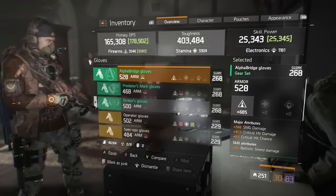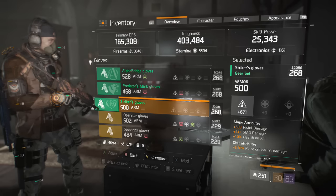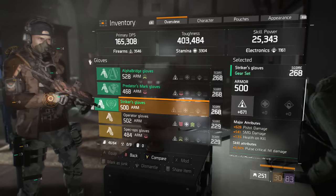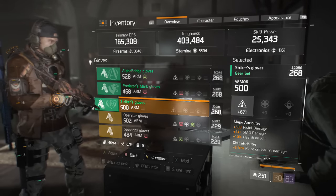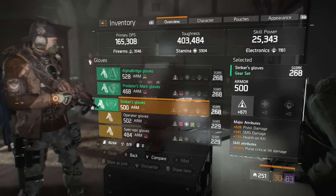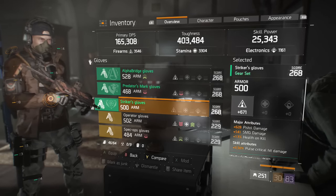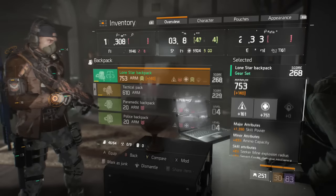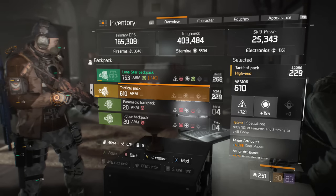On the gloves, usually you see people running crit chance, crit damage, SMG damage. I've got SMG damage, pistol damage, and health on kill. In an ideal world I would have crit damage, SMG damage, and then either shotgun damage or health on kill with a better Firearms roll. But it works for now. The health on kill is actually really nice - it helped me survive a couple of times when I took one of them down, as you saw in that first clip.